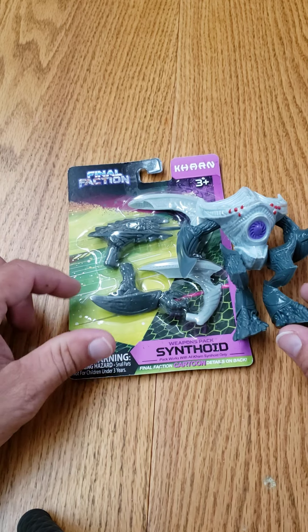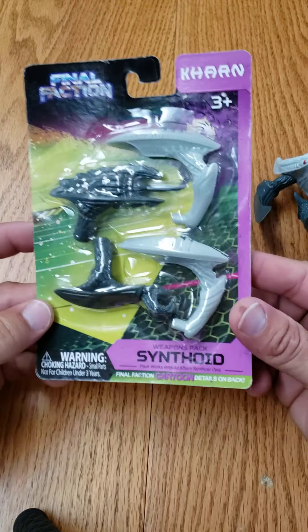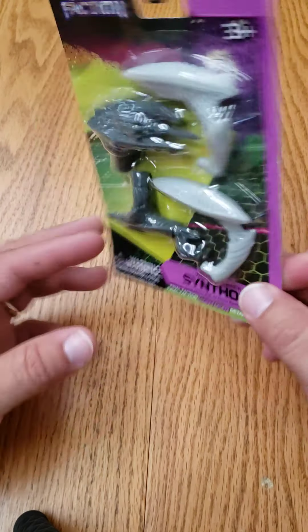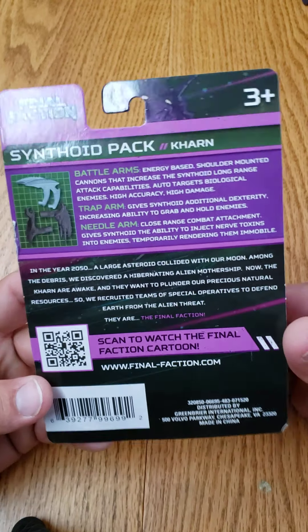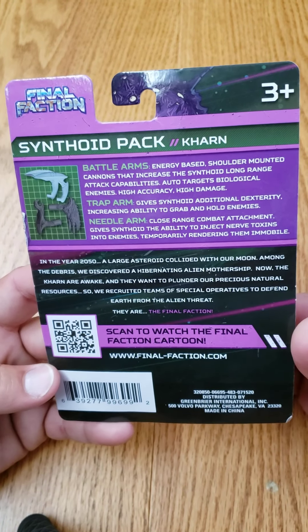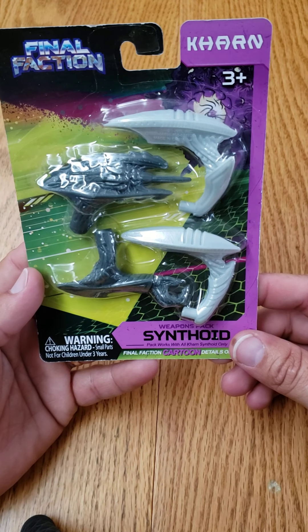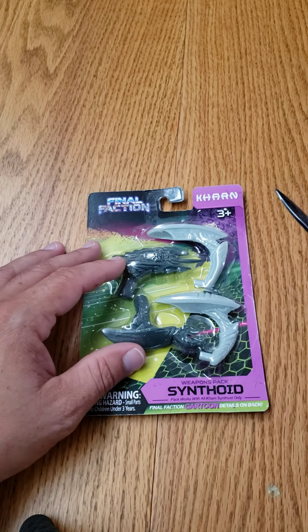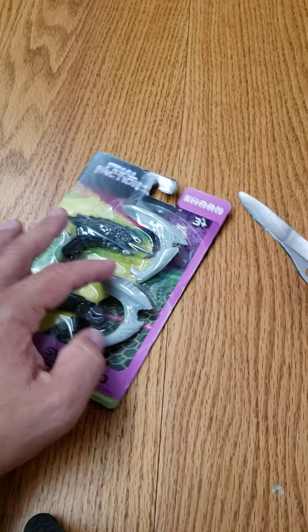So we're not done. Well, we're done with this first run of toys. As you can see, we've got Synthoid because it is the weapons pack for the Synthoid. It has basically arms that you can replace: battle arms, trap arm, and needle arm. How many of these do you have, Ethan? One. Just one? Uno. That's surprising — you'd think since I have three cards I would have three. You can get these at Dollar Tree for only a dollar. Good artwork for a one dollar toy.